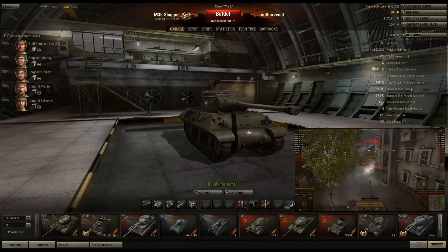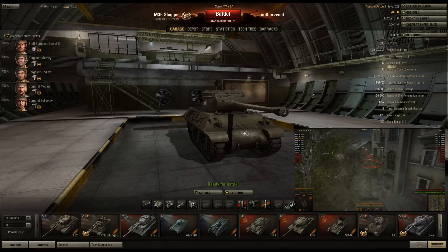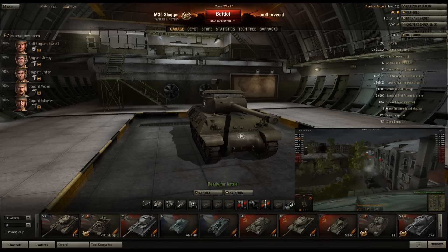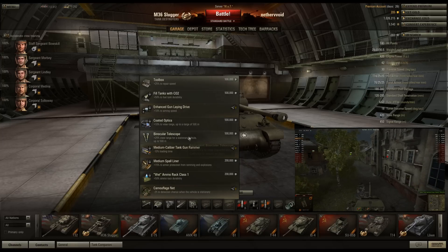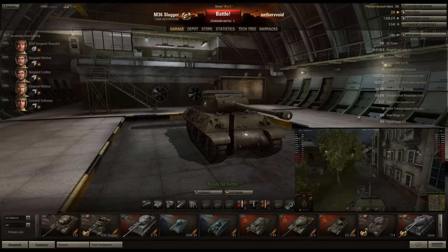Rate of fire is really nice — it reloads pretty quick, which is not surprising since a lot of American guns reload fast at this level. View range is 420, pretty standard for a TD, not great. You could put on binoculars and push that up to around 480.